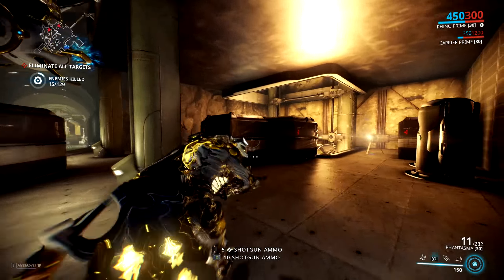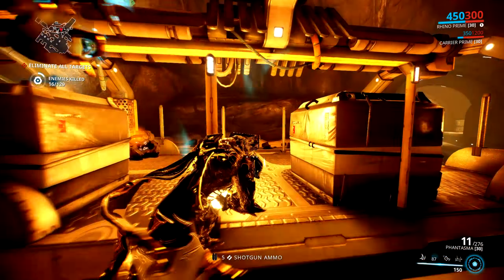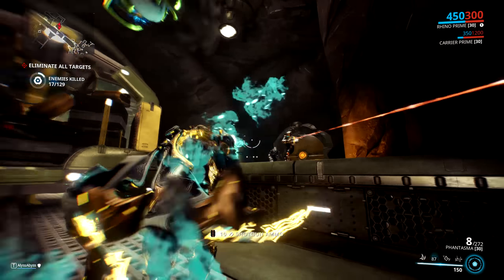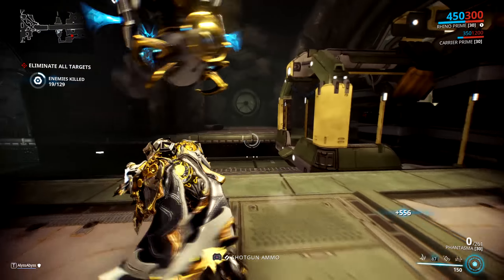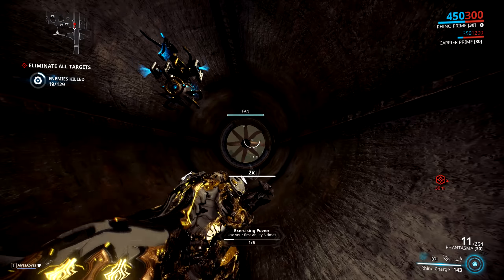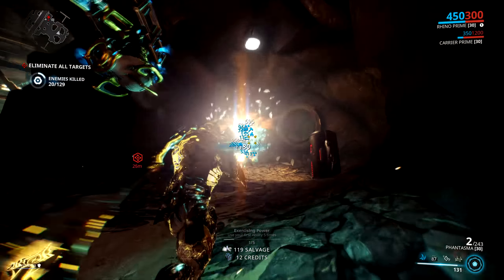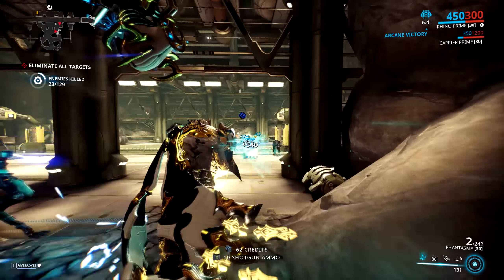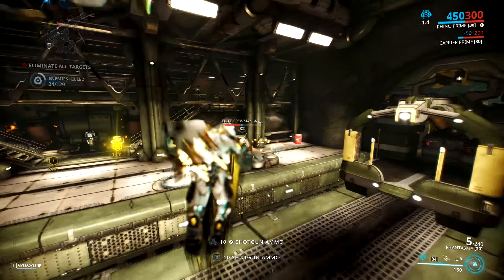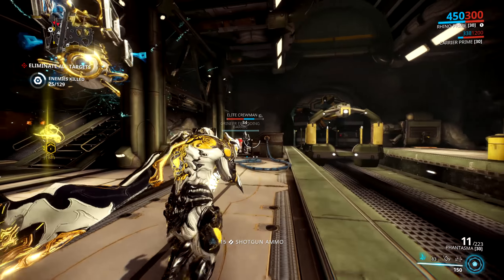That takes some of the coolness out of the secondary fire, which is a shame, because charging it up and then seeing the balls arc down as they damage everything around them is really cool. But the fact that the secondary homing projectiles don't really work that well a lot of the time, plus the fact that you cannot decrease the charge time of the secondary fire by using fire rate, is kind of a bummer. Also, the radius of the explosion on the secondary fire is only 5 meters, which is not that great, and the primary fire beam is limited to 20 meters. However, even though the range is limited, there is no damage fall-off like on other shotguns, so as long as you can hit the enemies, you will do your full damage.